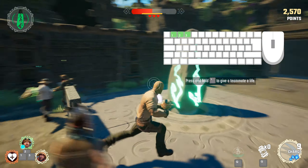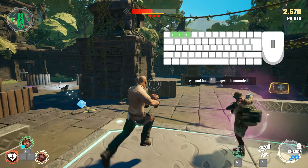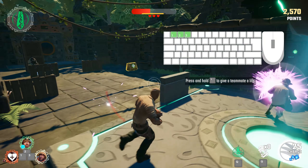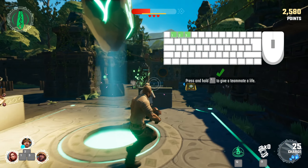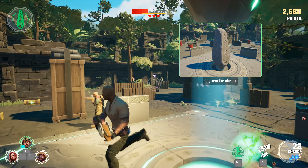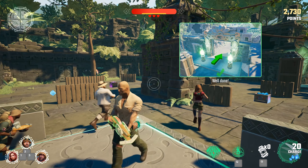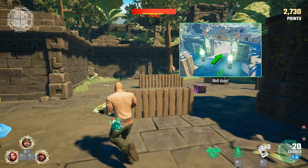You can give your lives to players who have lost all of theirs, but you can't give your last one. Nearly there now — just finish using the jewel to power up the obelisk. You've mastered everything! You're definitely ready to battle and save Jumanji.